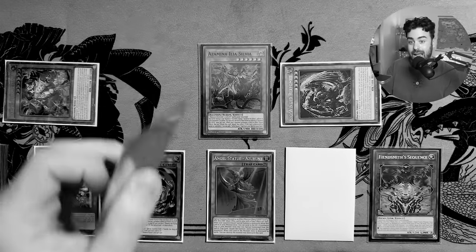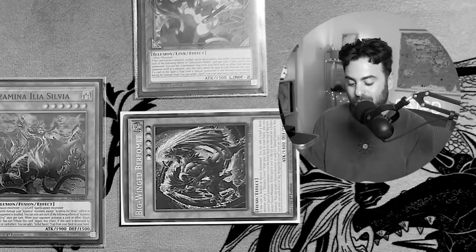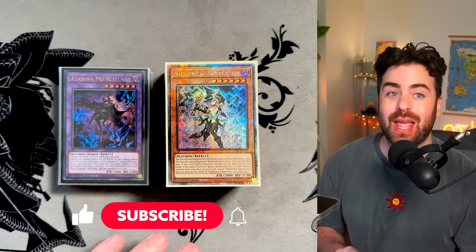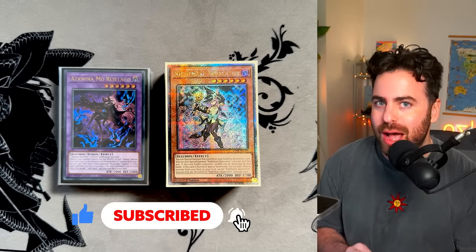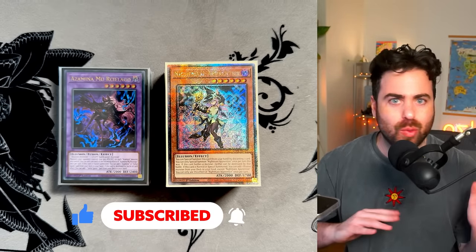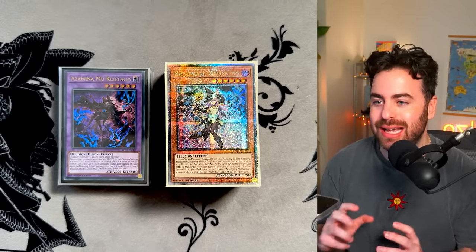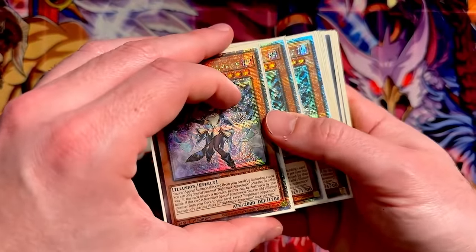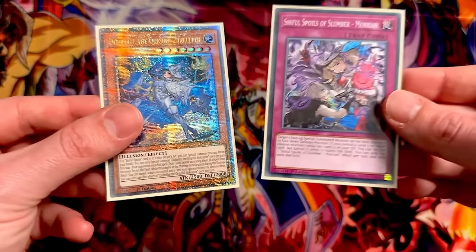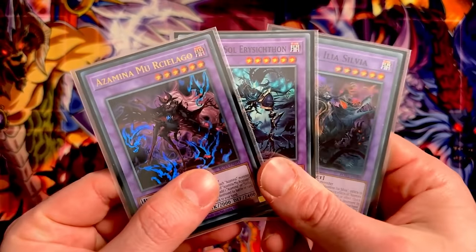This is an insane end board - just an unreasonable, unbelievable end board. The deck and the combo you're about to see after this very short deck profile is going to blow your mind. I was testing this combo and I was surprised at how much this deck can now do with Azamina. This is Chimera Azamina Fiendsmith - this deck is incredible.